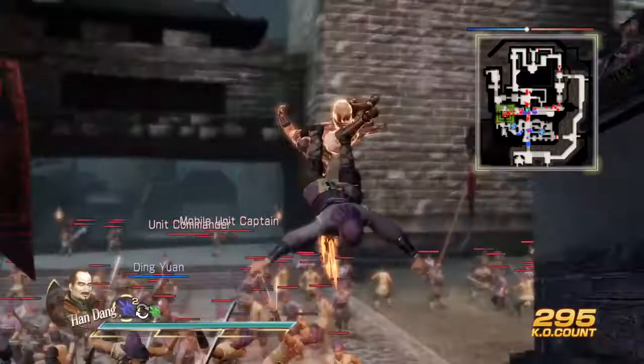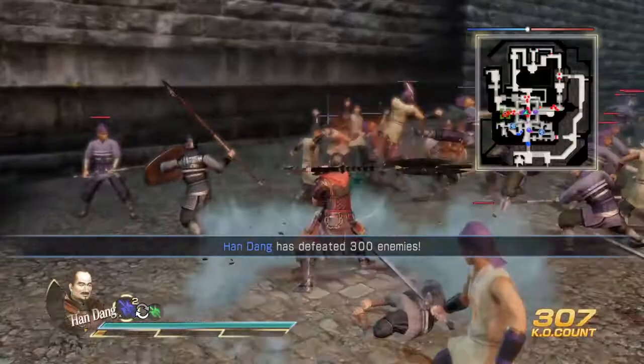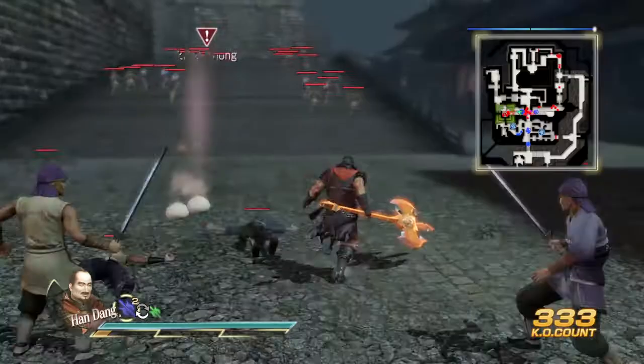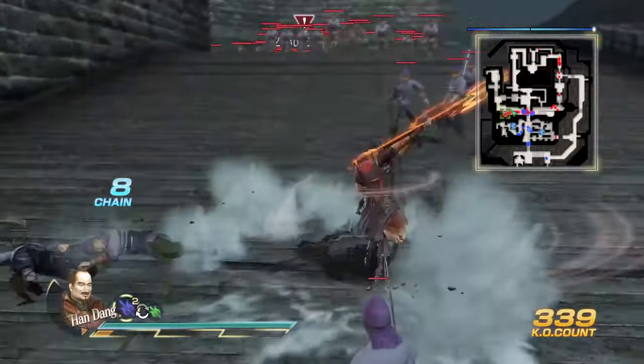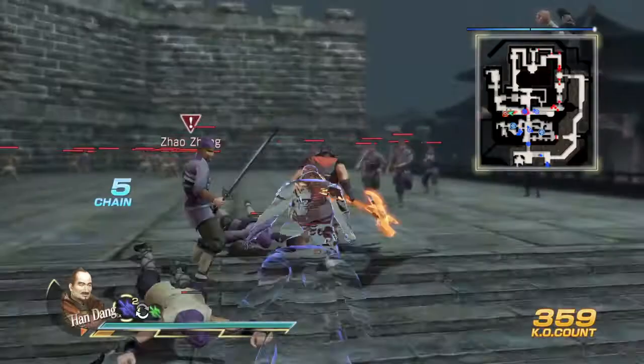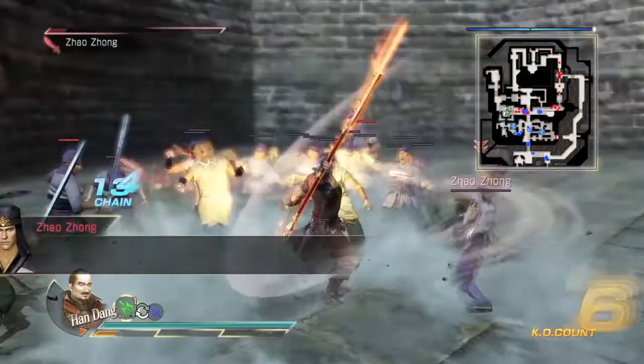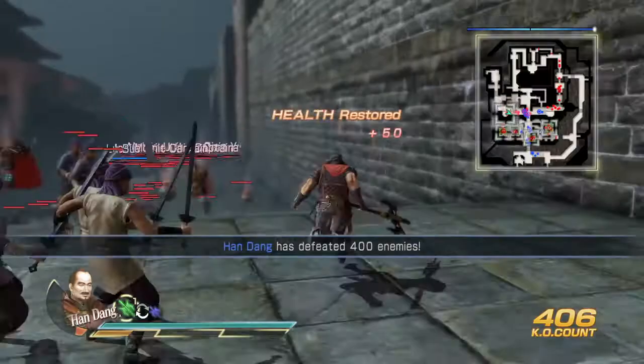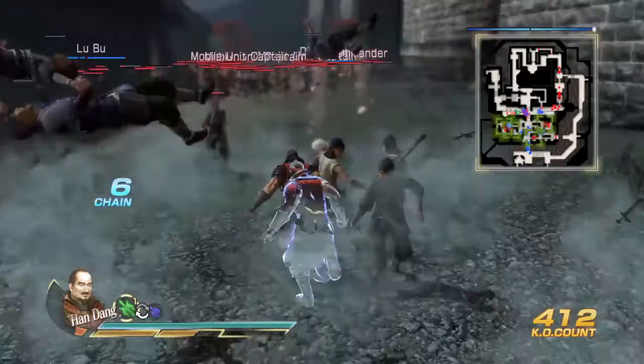Now why is Han Dang so low? Honestly, he's kind of mediocre, and his design is so mediocre — he looks like your average uncle. But there's a funny thing about his personality: he has this fear that he's really average and forgettable. He's constantly like 'oh, I hope you don't overshadow me on the battlefield.' His catchphrase is 'My name is Han Dang, please don't forget it.' It's an interesting personality trait and honestly it suits him well — you look at him and yeah, he's a really mediocre guy, but certain moves of his are pretty sweet.